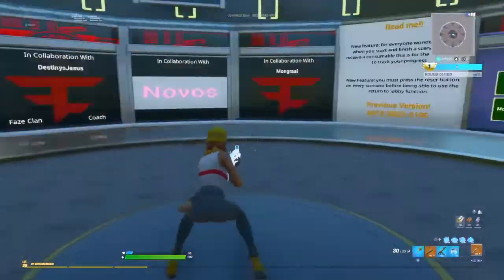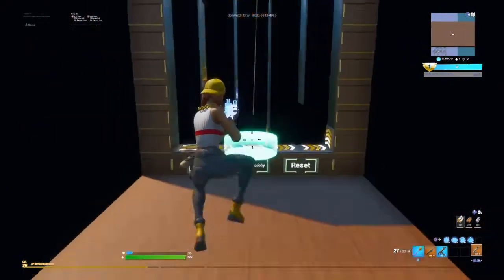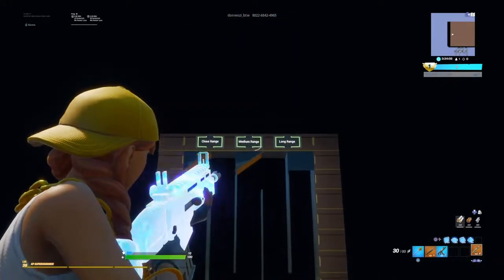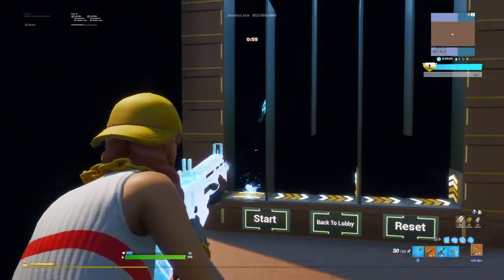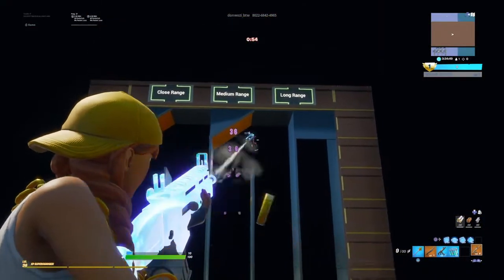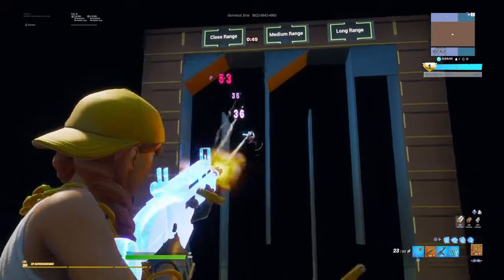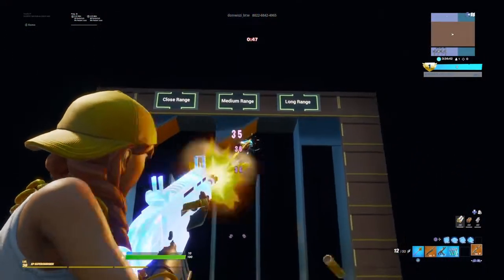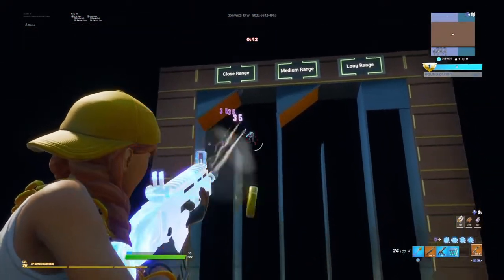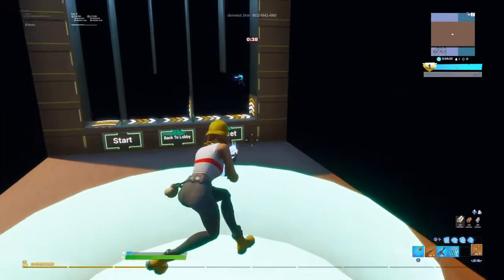Now for vertical tracking — this is close, this is medium, and this is long range. I'm going to do medium range because that's more accurate. I press start, wait for the zombie to come up, and he's in the air — I just focus on tracking him. Do this a couple of times. You want to aim to warm up for about 10-15 minutes and then go play arena, pubs, or scrims.